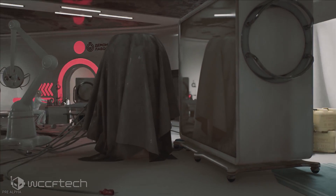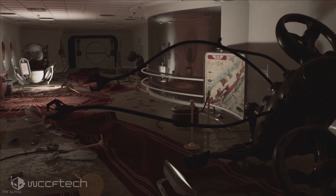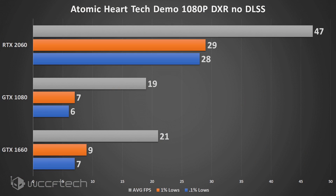Moving into Atomic Heart, we finally have a way to look at expected performance from it. It's going to be a rough run — the RTX 2060 is still pulling less than 60 FPS, averaging 47 with 20.1% lows. With the GTX cards it's simply unacceptable. Just like with Justice, you'd have to pick your poison — ray-traced reflections or ray-traced shadows — not both. But again, this is not an end-all; it's more just a snapshot of expected performance.